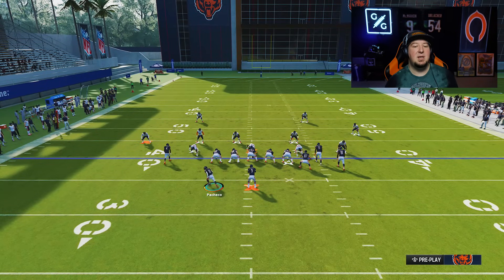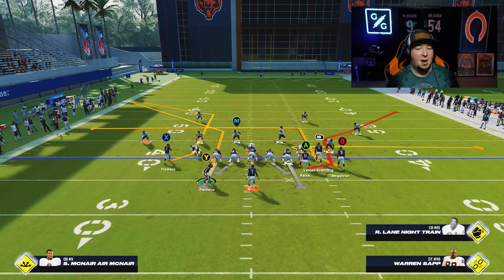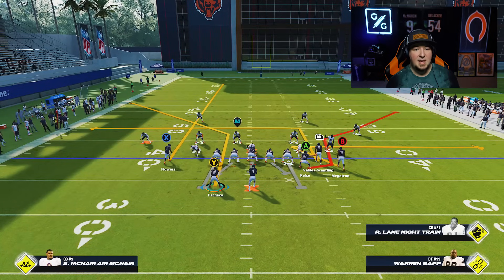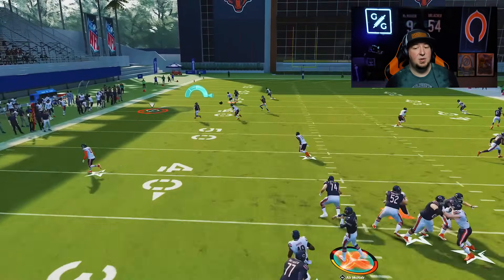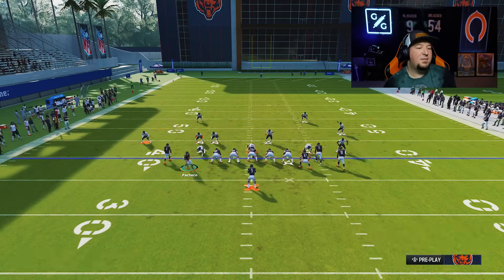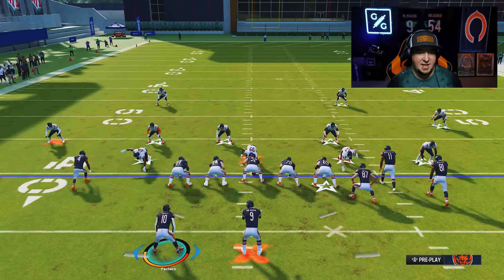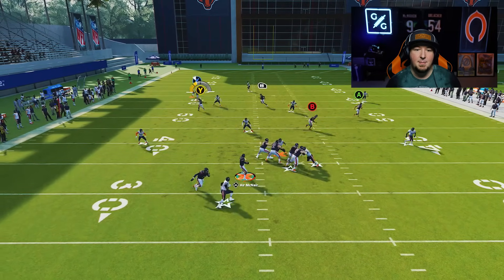The bunch X nasty is essentially the formation alignment that is the opposite of the bunch strong, in that the running back is now on the left side of the quarterback. The cool thing with this motion is he goes up to the slot position, so now we can use corner routes or whatever we want. With a quick motion back into the backfield, he's running a corner route out of the backfield. If your opponent doesn't have a really good zone drop profile, this is going to be lethal — you're going to be able to throw it up or throw it underneath the outside third.